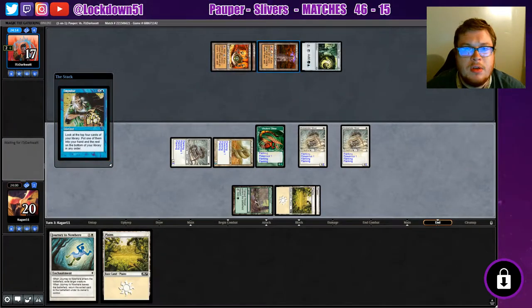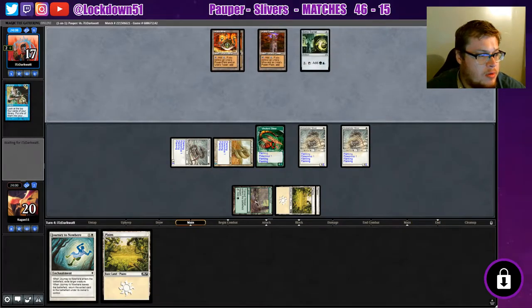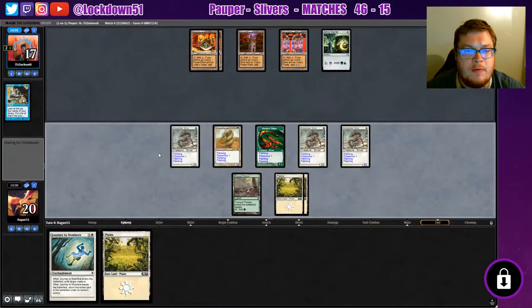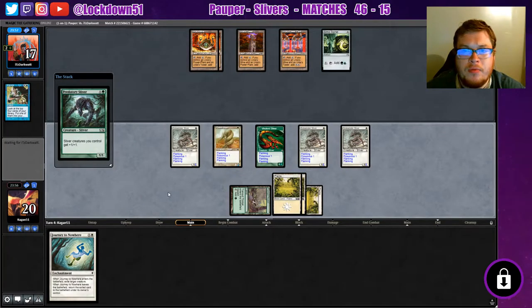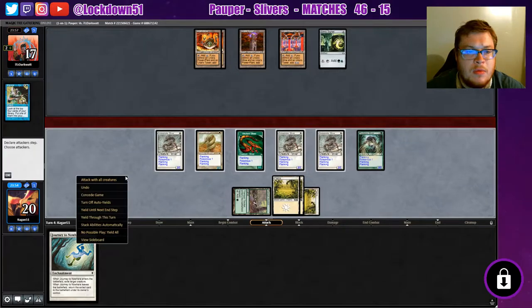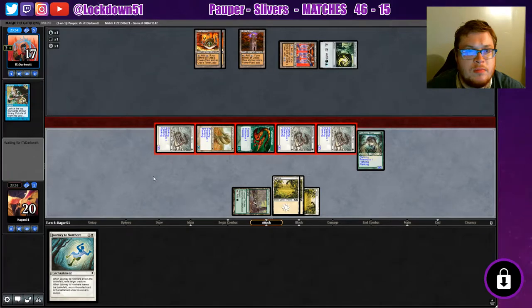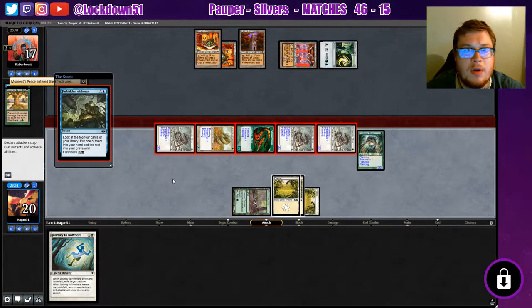Impulse. Luckily they don't have Tron quite yet, but this will help them get there I'm sure. They're holding everything up. All right, well we can go Predatory now - now we got some power. Fog. Yep, Moment's Peace - there it is. Gotta deal with that for a couple turns now.